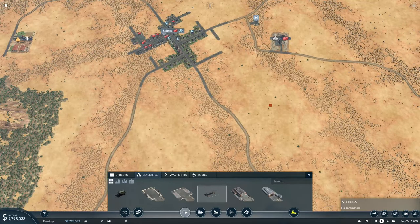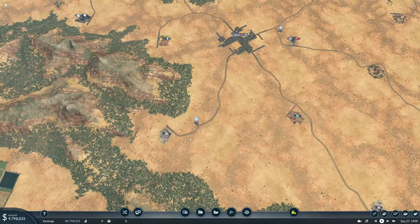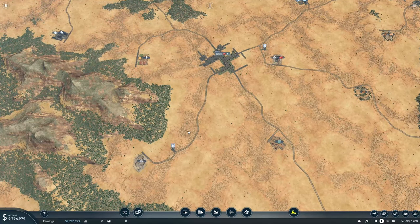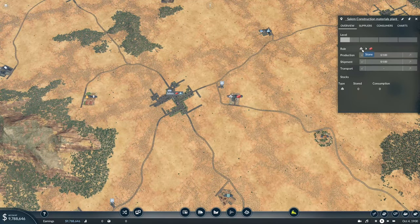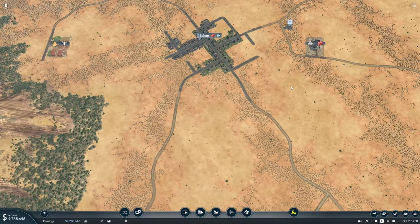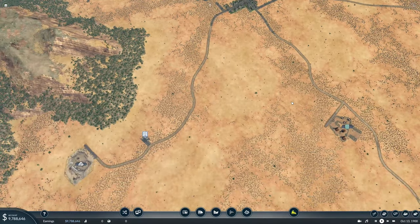Here's the interesting thing I'm realizing: we might not actually need multiple lines for this, because we're going to have trucks coming from down here through Salem to here and back through Salem. The same trucks that bring the stone to the construction materials plant could then bring the construction materials back into Salem, depending on the ratio. It's one-to-one - for every one stone we get one brick. The only potential issue is that Salem will eventually have reduced air quality from emissions, but I think for the time being we can tolerate that.